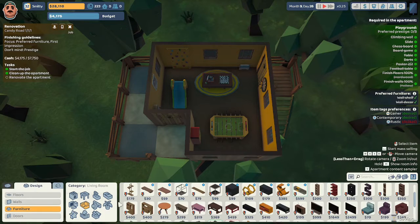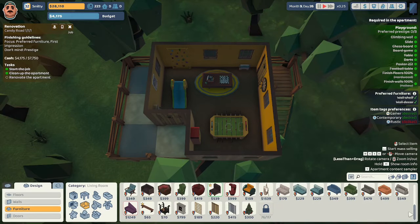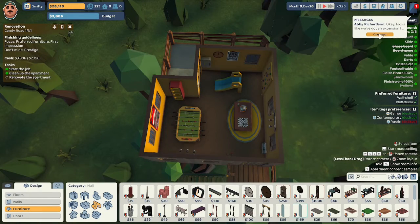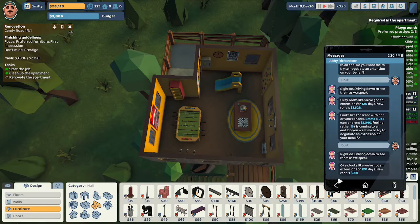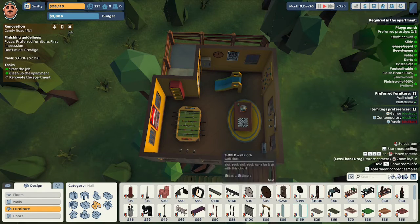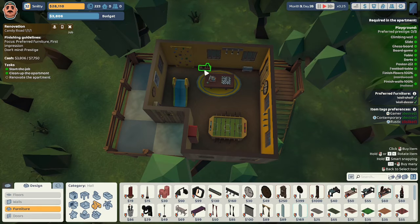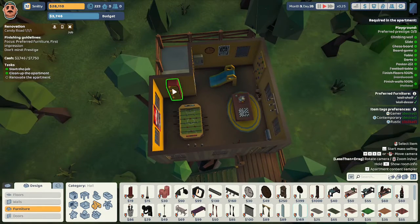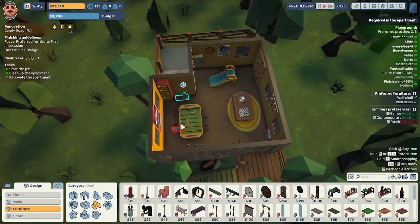We should add some lighting — it's rather dark in here. Let's check for wall lamps so the kids aren't playing in the dark. We'll put a light on each side. Let's also put a contemporary clock up there — parents will want to know when to call the kids home. The prestige is still D out of B. Abby Richardson reports that Emma Buck lost some rent — the extension was 120 days but the new rent is $991, down from $1,040. Not thrilled about that. Let's also add a shoe rack and a classical coat rack, changing its color to red.